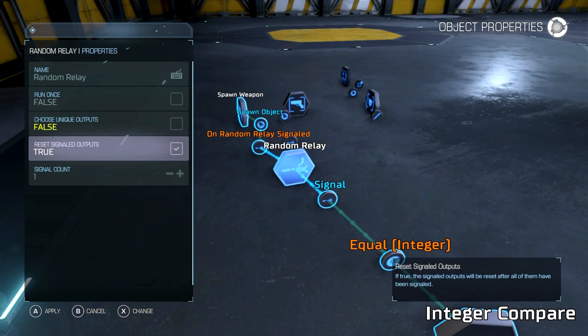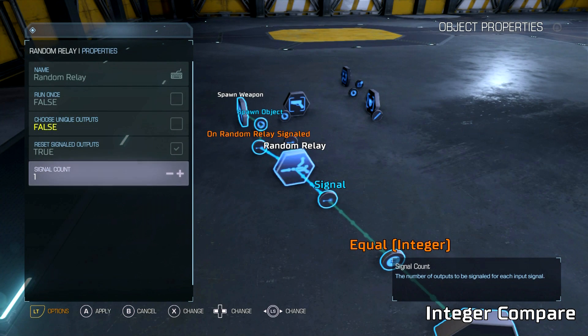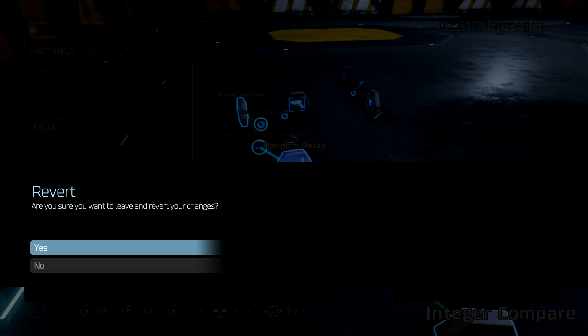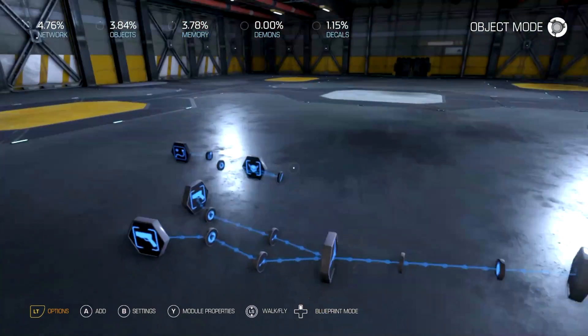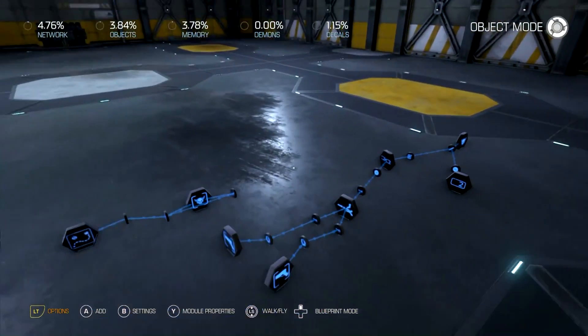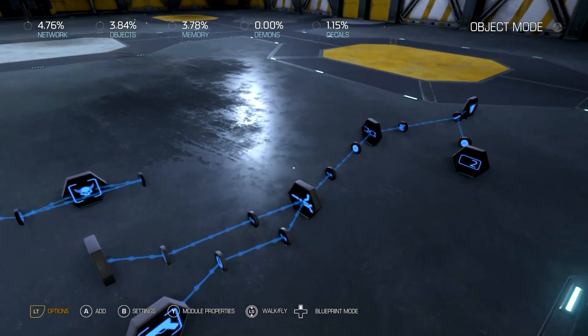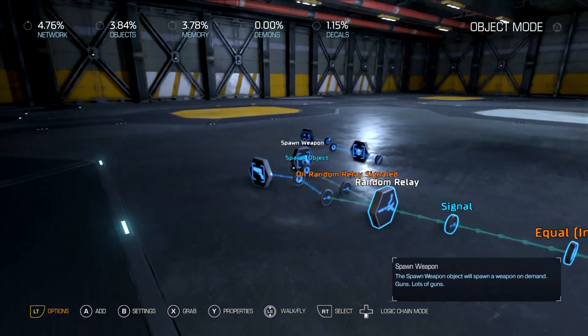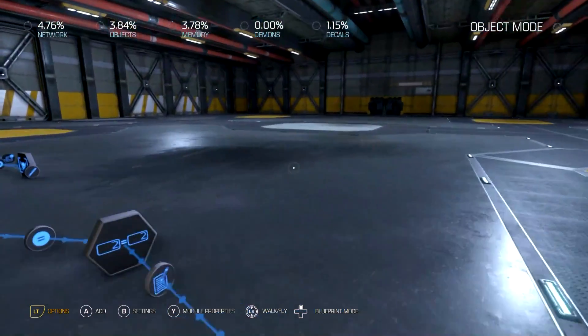You can turn this off and just leave this on — that way it'll reset every time all the outputs are used. You can also set it up for more than one input; you can set it up to run like ten at one time and just drop ten items at once if you want to do that. It's a good way to make random loot drops whenever you want. You can set it up once and let this drop items.